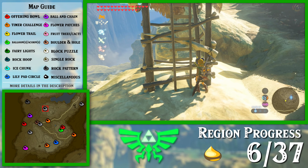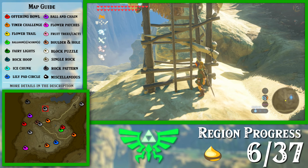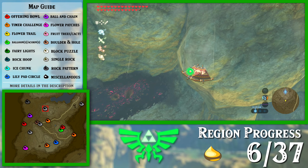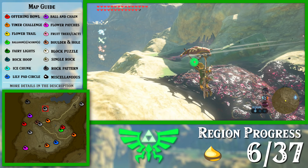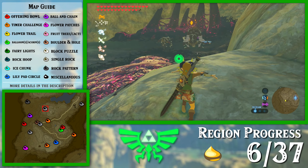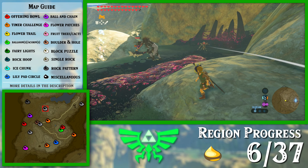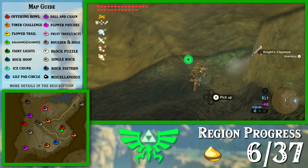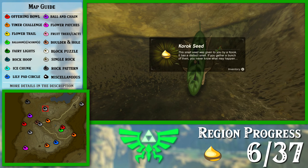Who needs defense? You got to look your best if you're going to be climbing a tower like this. So this is off the edge I believe. There's only one on this actual hill and it's down here. Yeah, over here — an eyeball, and behind the eyeball is a rock, and under the rock is a Korok. You missed, you idiot. Free sword.